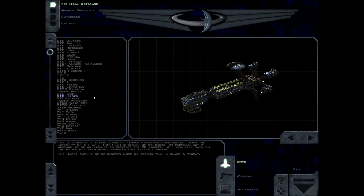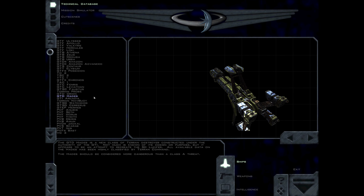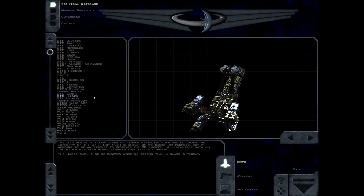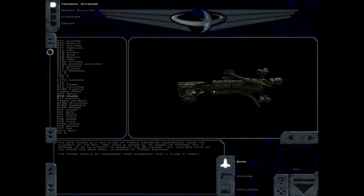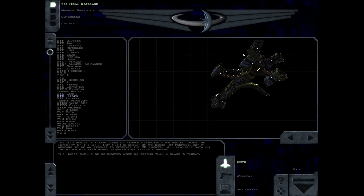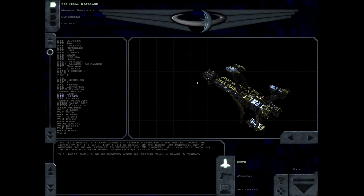The GTD Hades is a new class of Terran destroyer constructed under the authority of the GDI. Not much is known of its design or purpose, but it appears to be an attempt to recreate the SD Lucifer. All available data on the Hades has been highly classified by Terran command. The Hades should be considered more dangerous than a Class A threat.